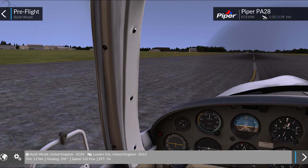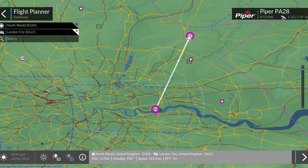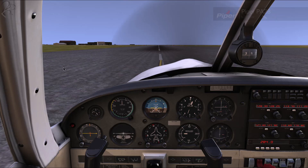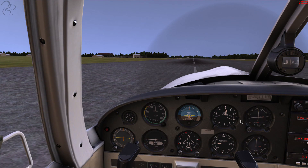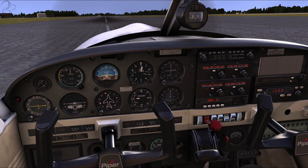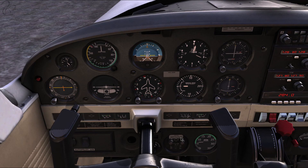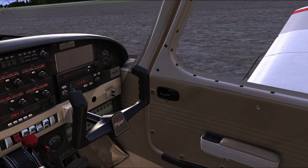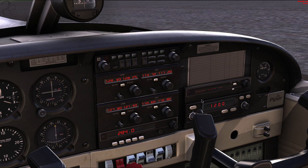I've got TrackIR turned on, so I'll reset that here. We're in the pre-flight setup stage — we can abort, view our flight plan, or begin flight. As far as I can work out, there's no cold and dark setup at the moment — in fact the master switches aren't even clickable. Most of the stuff is clickable, but a lot isn't. These switches here don't work, some autopilot stuff doesn't work, and various other switches down here don't work either.